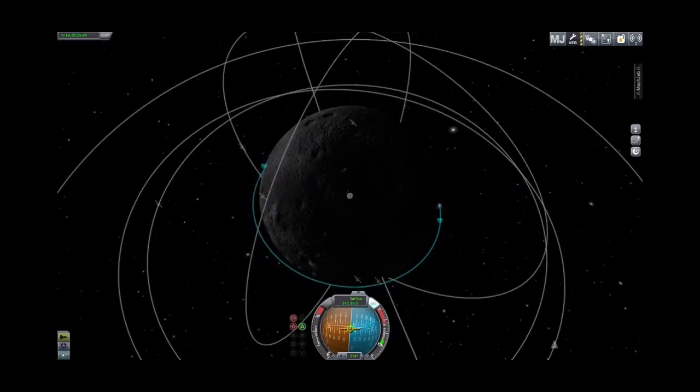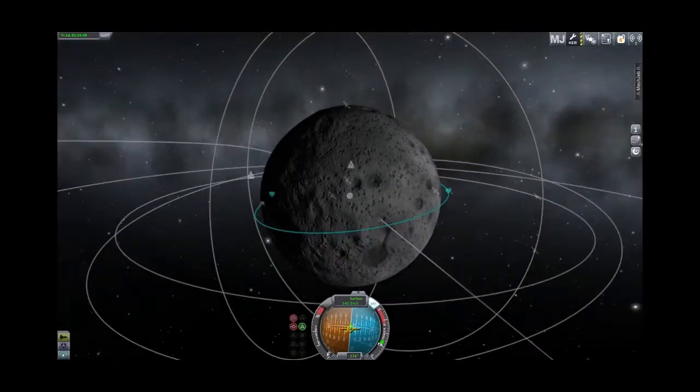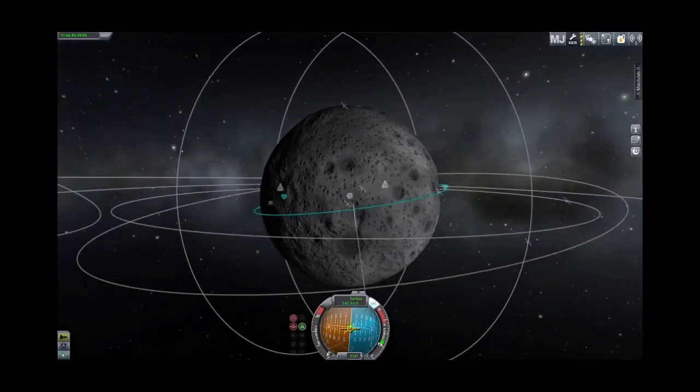19,000 is just fine. Now we're in a nice little orbit of the moon. We're not quite equatorial, but that's fine — we're not terribly worried about where we land as long as we land somewhere and survive.